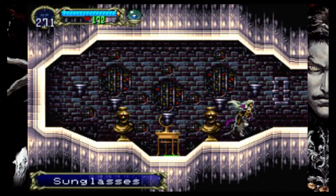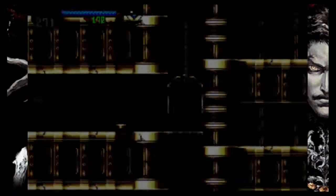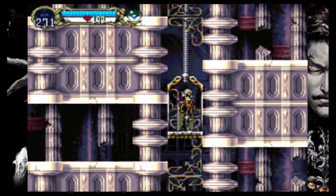Sunglasses - nice. Alucard can be a cool, sexy vampire, like from Lost Boys or Twilight or whatever. In fact, no - he's not from Twilight. Twilight can fuck off. Lost Boys is alright, though.